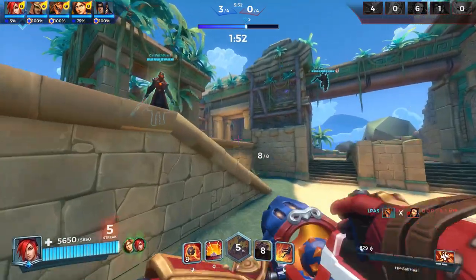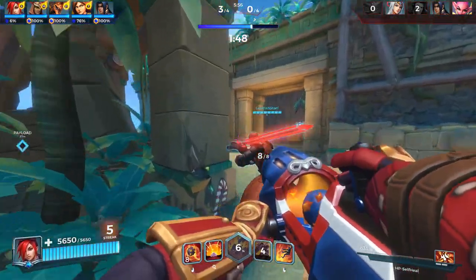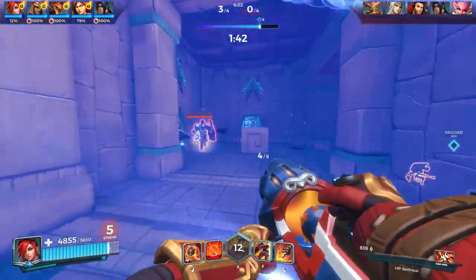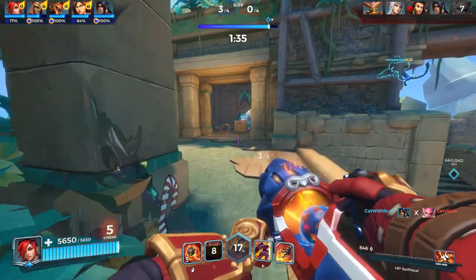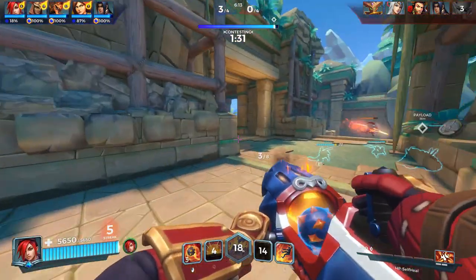Ash is a great frontliner, but not a traditional one. She has a kit that gives her quite a lot of room to move around and waste the enemy's time by engaging her — so play her like that. Play to waste the enemy's time off the objective. The more tension you draw onto yourself, the less they have on the objective. Your shield and knockback help with that, as well as staying alive. In that instance, Shoulder Bash is your get-out-of-jail-free card as your movement ability.